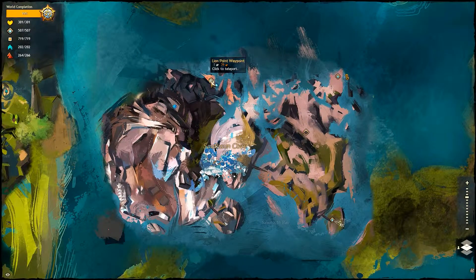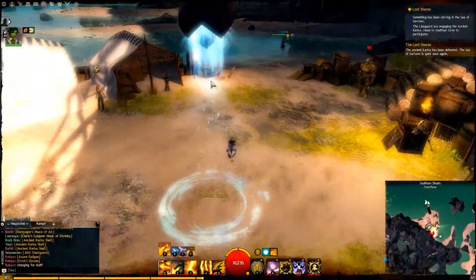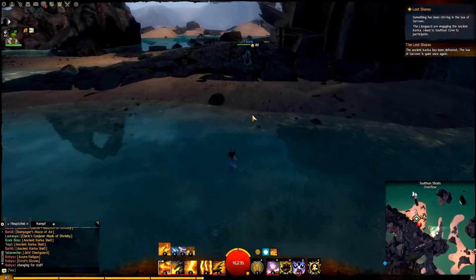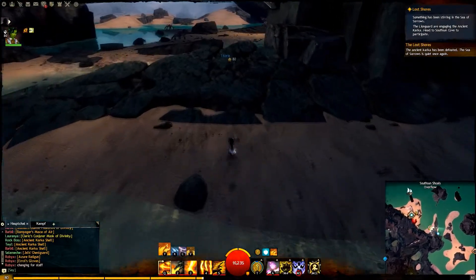Hello and welcome to a guide for the jumping puzzle achievement Skipping Stones in Guild Wars 2. You can find this puzzle in South Sun Cove starting at the Lion Point Waypoint. You can get there by taking the ship near the Sanctum Harbor Waypoint in Lion's Arch.